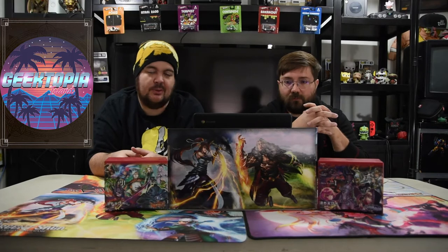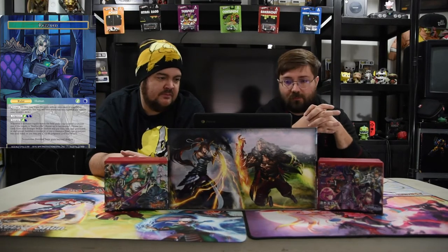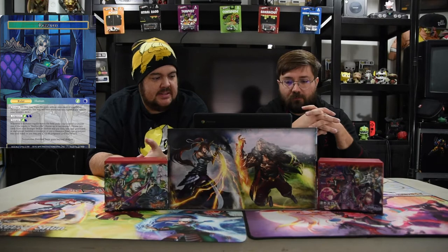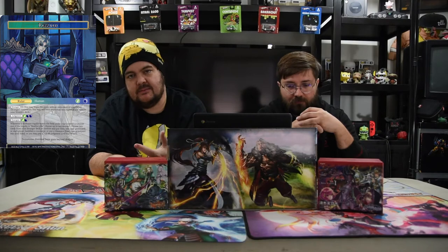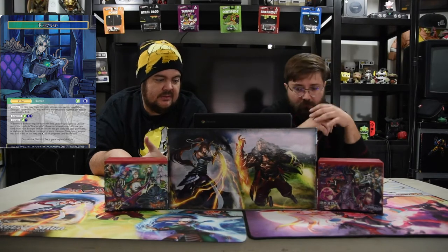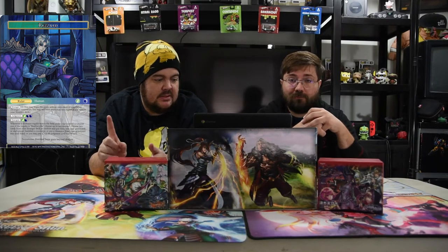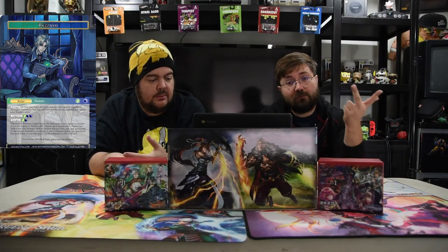With that, we're going to delve into the Yard of Nightmares with our boy Rizard. So we're going to start with Rizard and all of the crazy meta stuff about him. For those that don't know him, he's the black-green Stranger Ruler and he's got Stranger 10, Energize Black and a Green, and Judgment of Green, Black, Black. Whenever a Darkness Regalia enters the field under your control, you choose one. If the Regalia is Death Scythe, you choose up to two instead. Choose two cards from your Stranger deck at random and put them into the Yard. Each player banishes a Resonator, or put a Resonator from your graveyard into your hand, or pay zero to do Judgment this turn.